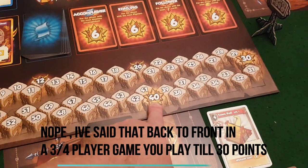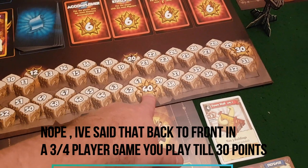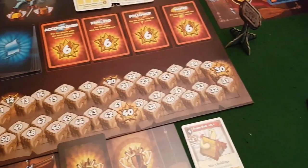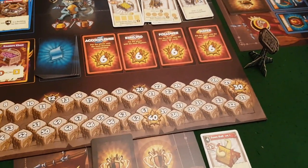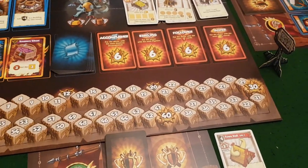The gameplay in a four-player game goes until 40 points, which signifies the end of the game, then you do end game scoring. You do fewer points when playing with a lower number of players, or if you want to make the game harder you can set a higher number.